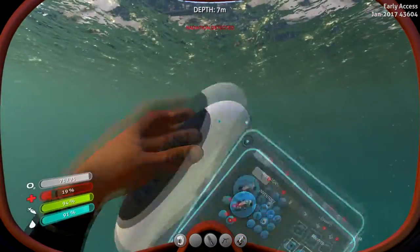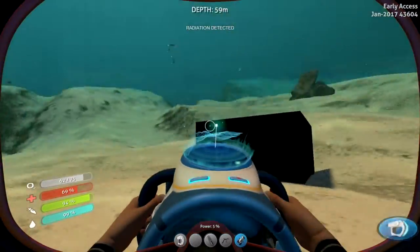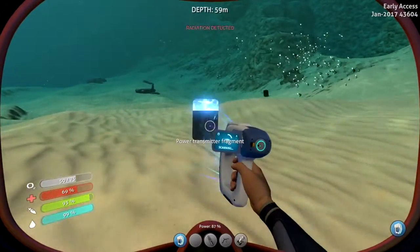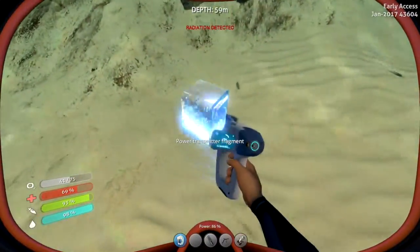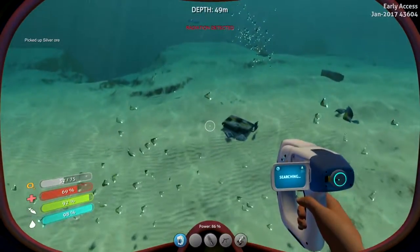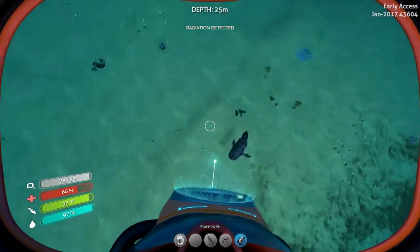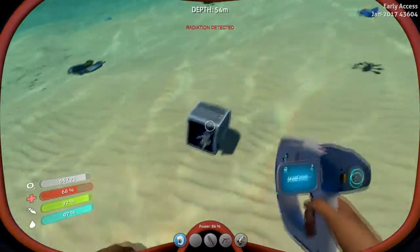I have 19 health so I'm gonna drink a medical kit. There is something down here — a vehicle upgrade console fragment! I just need to find a moon pool fragment first. Get away. A propulsion cannon fragment. There's silver — yes, I needed that! That thing that hurt me is called a reaper leviathan. All the leviathans are freaky and I need to get this propulsion cannon fragment.